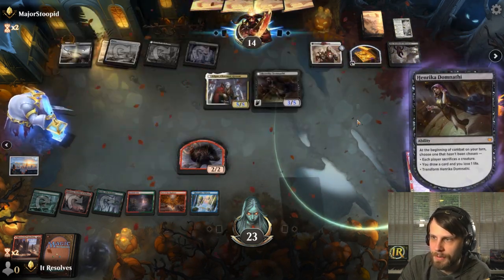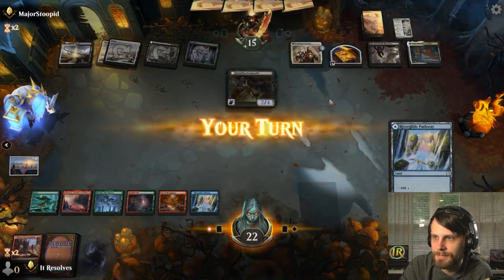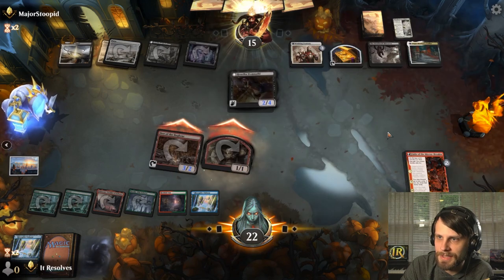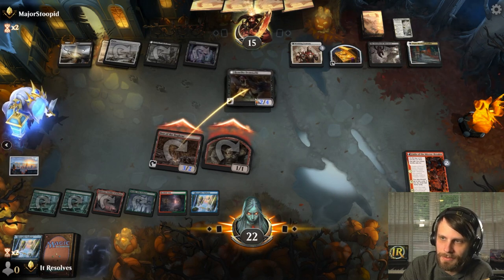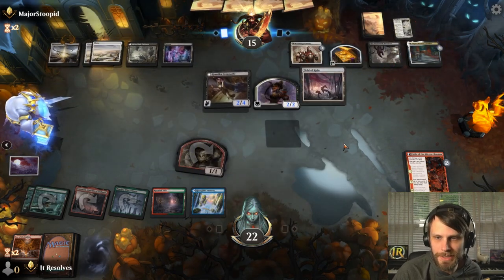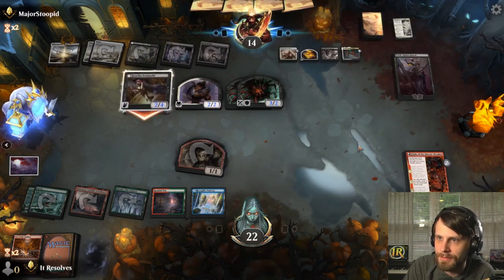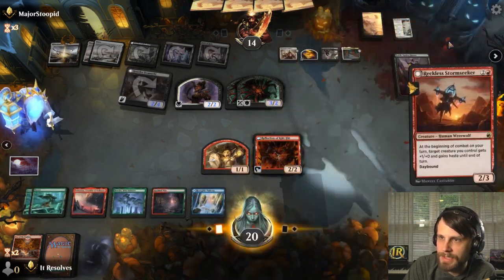We are just drawing all the lands. Definitely going to pitch that and draw another one. Truthfully they can just kill this but I'm going to do it anyway. That was essentially useless, but we got another creature on the field — that's the takeaway. Yeah, we're super dead here. I don't think there's a draw in our deck that can get past all of this — they just have so much on the field. I know we have 20 life, but this is kind of just a massacre.